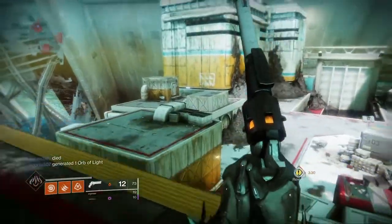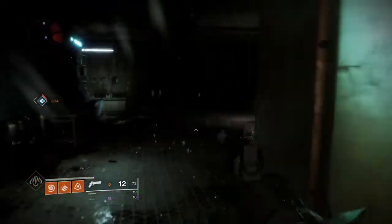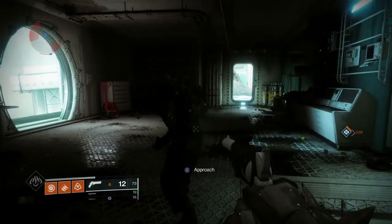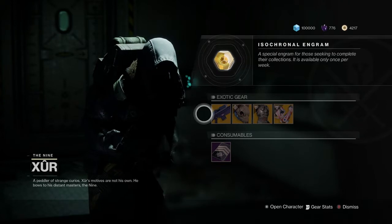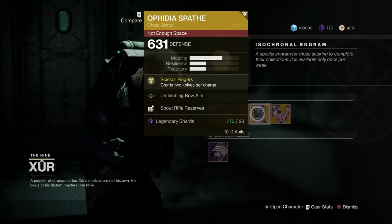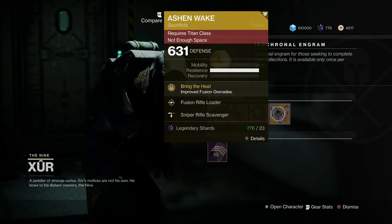Hopefully today he has some Forsaken exotics, but my guess is he probably won't. Today Xur has the D.A.R.C.I. Sniper Rifle, the Stag Helmet for the Warlock, the Ophidian Aspect chest armor, and the Ashen Wake Gauntlets for the Titan.